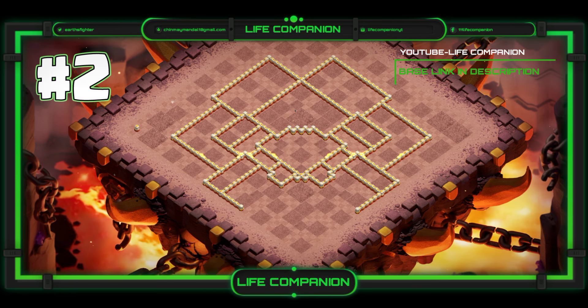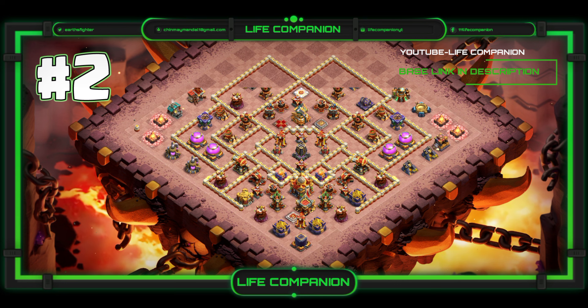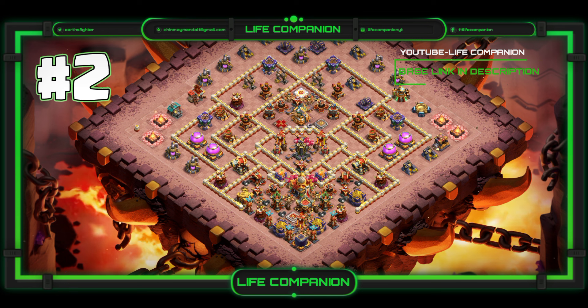Each of these bases is armed with meticulously placed traps to counter the most formidable attack strategies — whether it's powerful strategies like Super Archer clone attacks. These bases are up to the challenge. They're battle-tested against the latest meta-troops, including Root Riders, Electro Dragon spams, and ground tactics like Queen Charges.